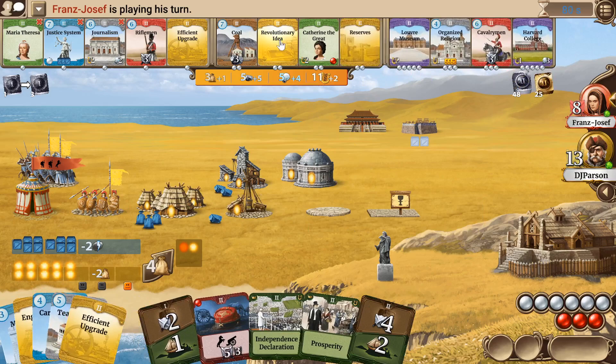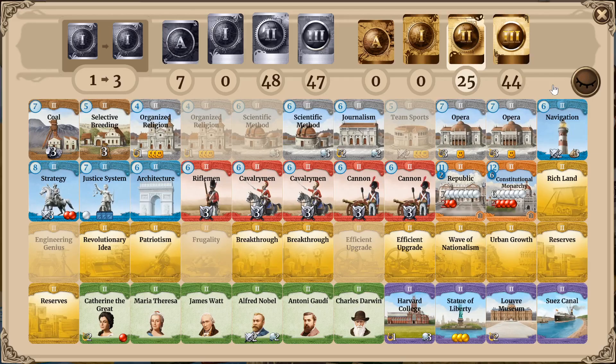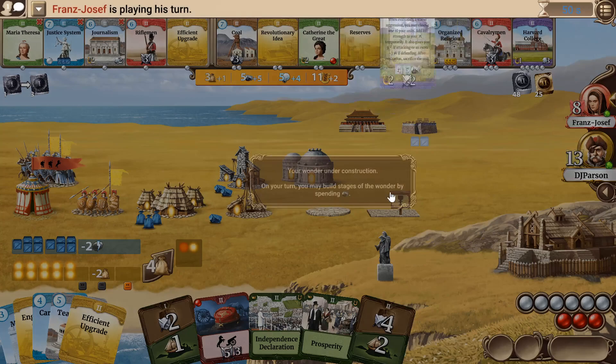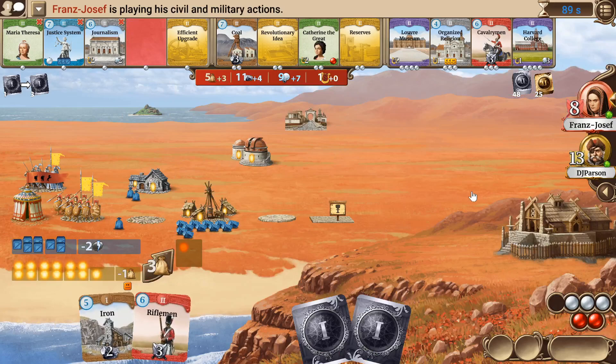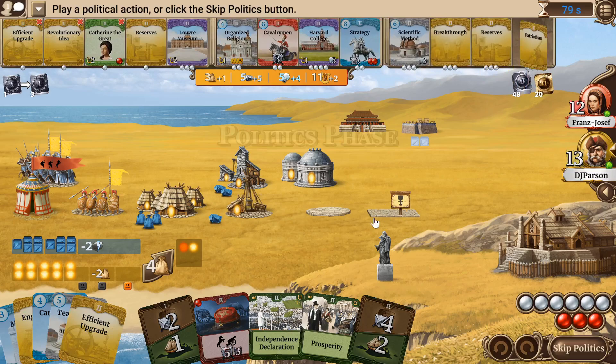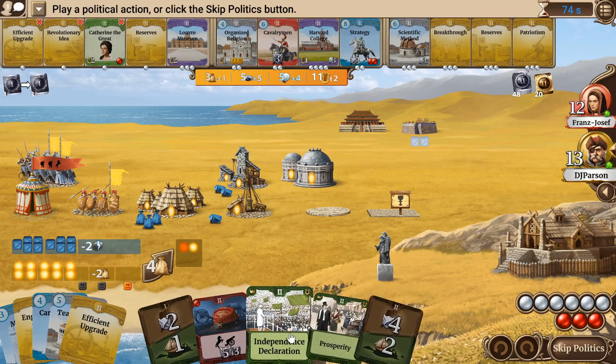We can go for Alvin Abel probably — don't need James Watt since we have iron. Maria Theresa is generally not that good. Charles Darwin and Antoni Gaudi could both be fine — they both produce a little bit of culture. But we don't need culture production right now; when we finish the Magic Castle we'll have four culture production. He upgraded this. So we can go for Independence Declaration, Prosperity — not that good for us since we don't have happy faces.